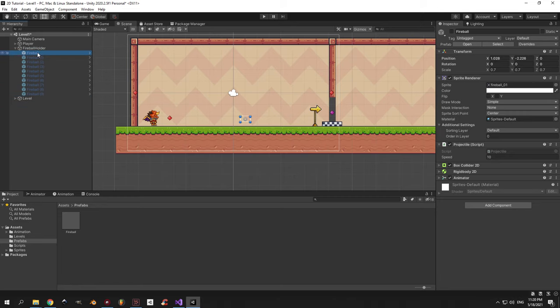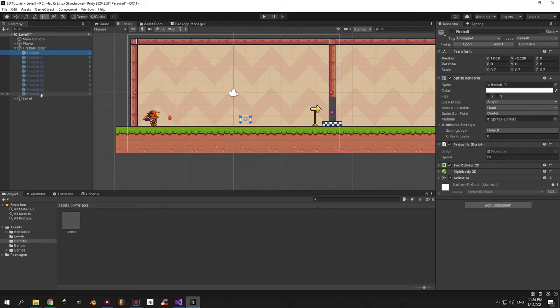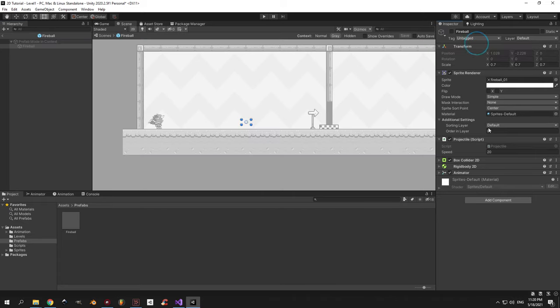Now you can select any of your fireballs and press the open button in the top right corner. Let's change the speed to 20, press the back arrow and see what happens. You'll find that all of the fireballs have a speed of 20 now, and the same will be true for every other change that you make. So make sure to use prefabs whenever you're dealing with a large number of identical objects — it will make your life a lot easier. I didn't actually want to change the speed so I'll open the prefab again and change it back to 10.